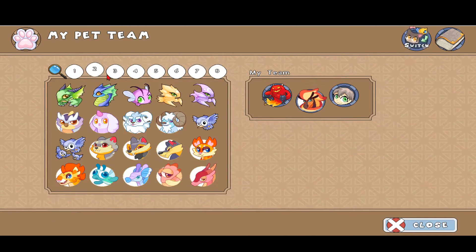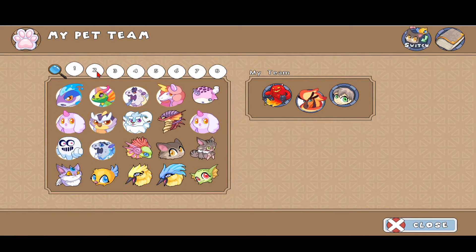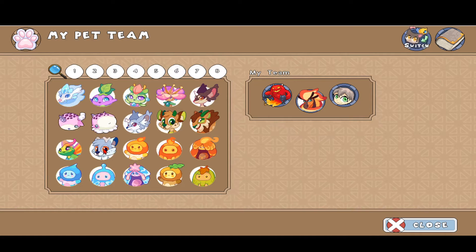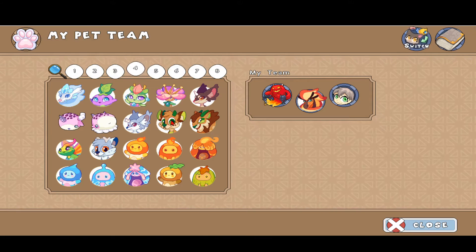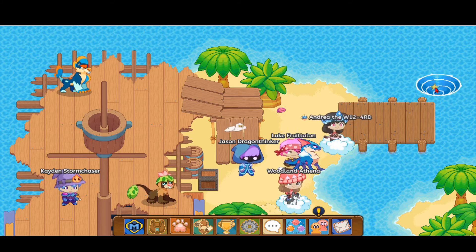I'll put a Trip Trop along with them. Trip Trop, where are you? Okay, there you are — wait, that's an Ivory Trip Trop. I'll try a Clip Clop instead, or just a regular Trip Trop, doesn't matter. Put a Trip Trop on the team. Now let's go into the whirlpool.